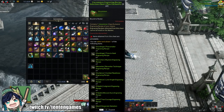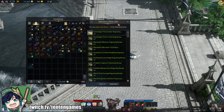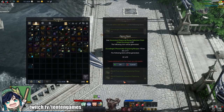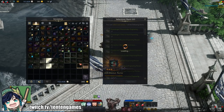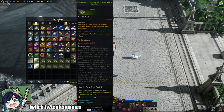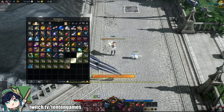Here you can see I've collected all 20 green Class Engraving books, and now I'm going to open all of them for the Peacemaker Engraving for my Gunslinger. Make sure that you're opening the right one — depending on how you want to build your character, you'll want to open one of the two available for your class. Research which one is better for you, and then make sure you open 20 of the right one. Using all 20 books will earn you 3 points to that engraving.